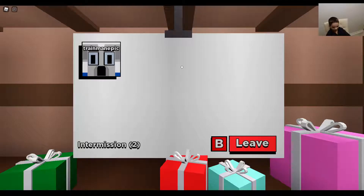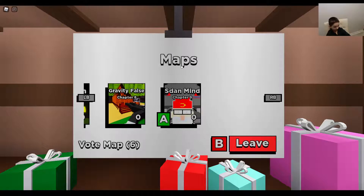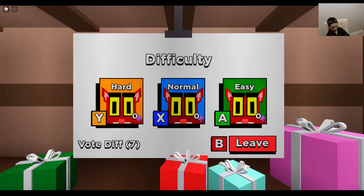Kiddy Chapter 9 Secret Ending just came out, so I'm going to show you how to begin it. Press 'Day' on mine and you're picking it. Then press easy.